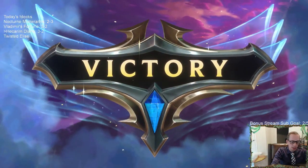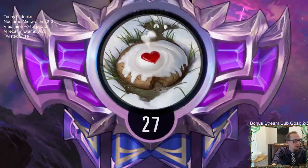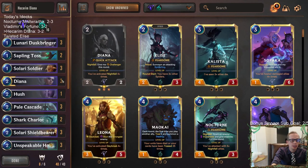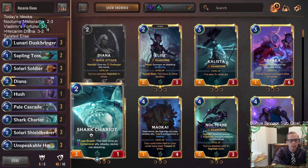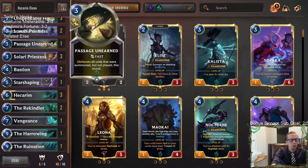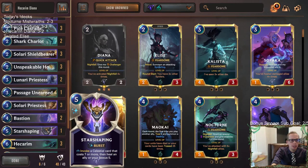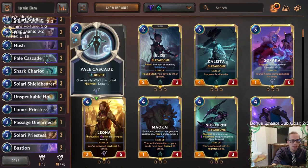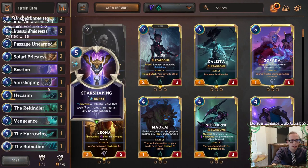That's a pretty cool little deck my opponent was playing there — Rally stuff and Scouts to go along with extra attacks and Shark Chariot ephemerals. My biggest regret was when we played against the Harrowing deck and I mulliganed the Passage Unearned from my opener. Besides that the deck played pretty well — we had a bunch of low-cost things. I like Sapling Toss quite a bit. The Twisted Fate red card on my Sapling Toss was devastating and gave them really good blocks — that was the turn that won them that game. But yeah, that's Hecarim Diana — a unique one that did pretty well.